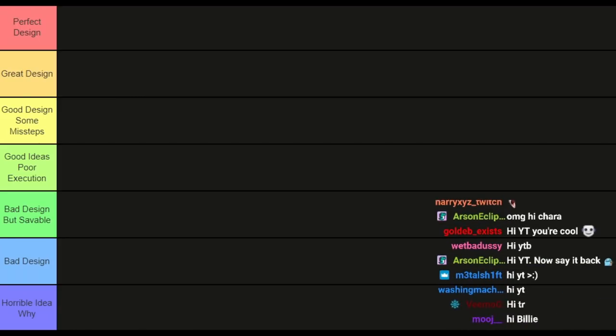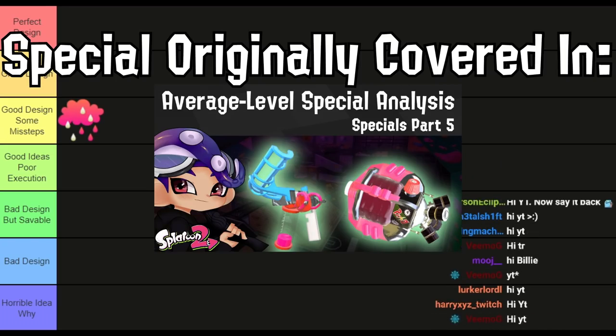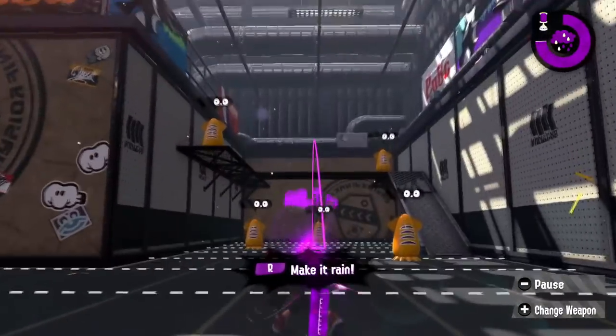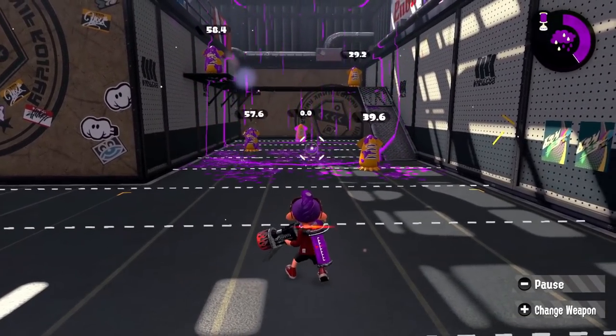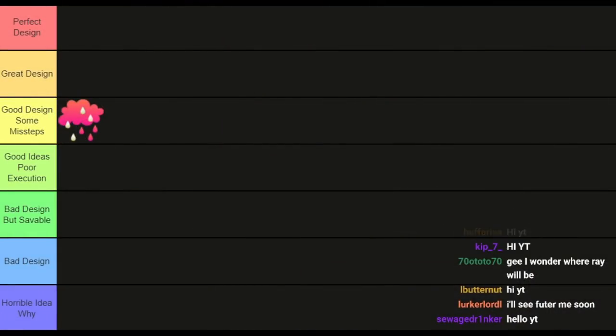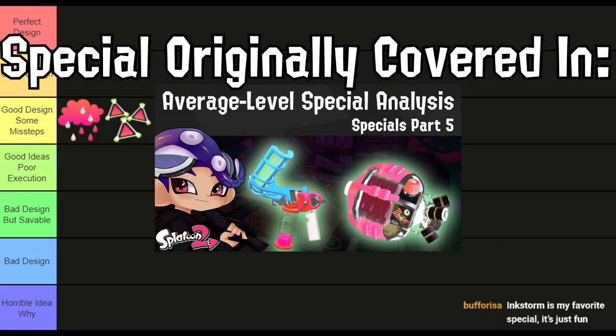Starting with A-tier — good design but some missteps — Ink Storm is the first one to cover. My opinion of Ink Storm hasn't shifted much over time. I really like the concept, and it earned some bonus points; the idea of launching a rainstorm onto your opponents is just cool. As a whole though it's still pretty simple. I don't like how much space it denies, and I would have appreciated some form of control, like curving the storm path or adjusting the speed. If they move this to the third game I won't really care that much.